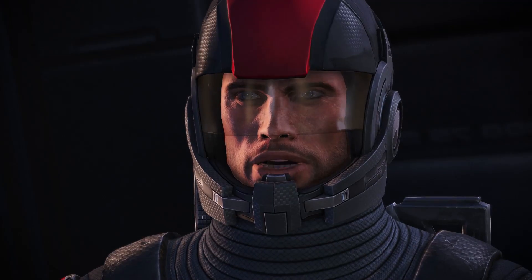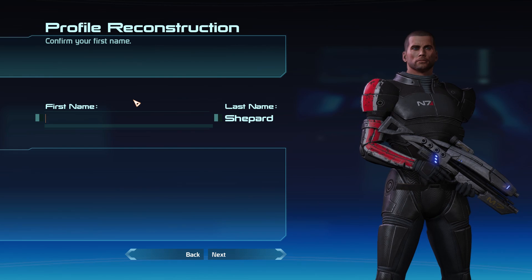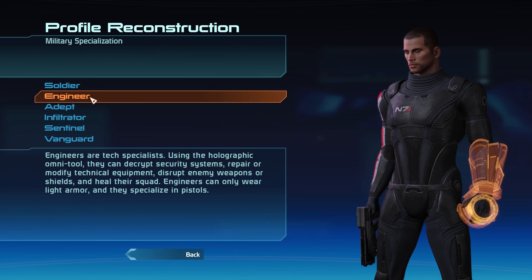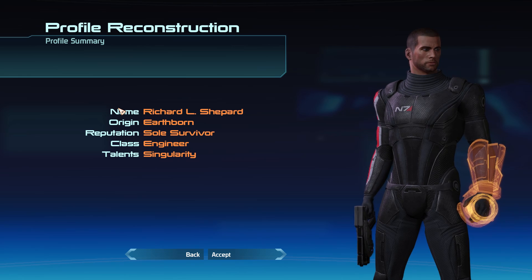Here are the steps you'll need to take. Let's start with character creation. You'll want to name your character Richard L. and choose the Engineer class. The other details can be whatever you want.